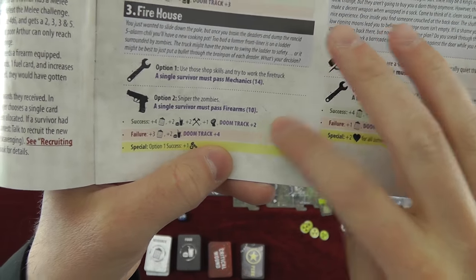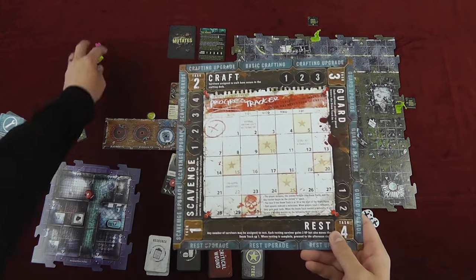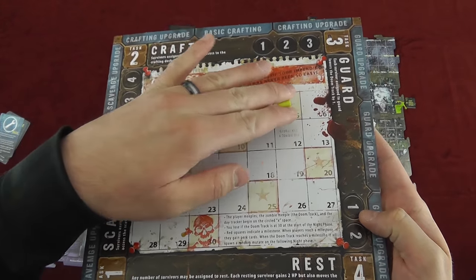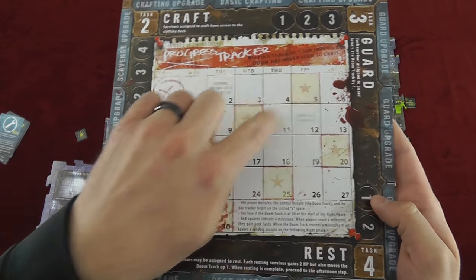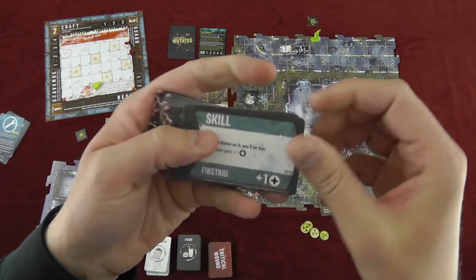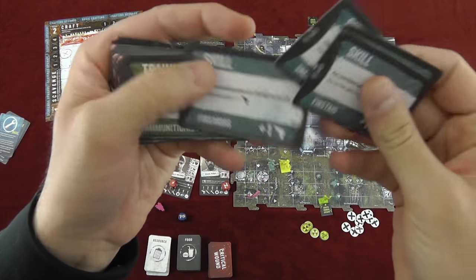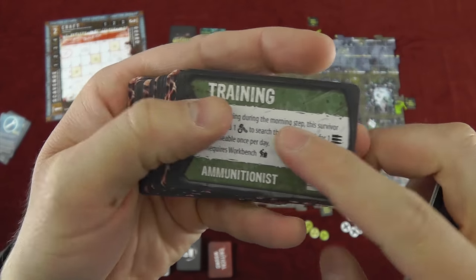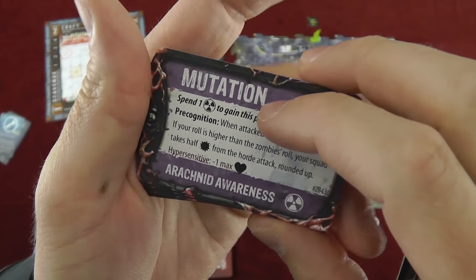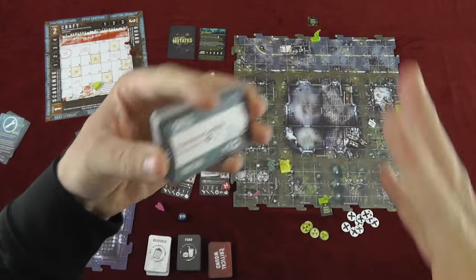Sometimes the scavenging will move up the doom track. Every player has a meeple on the doom track, and as characters kill things and gain experience they move up, reaching a milestone every five spaces. That allows you to draw from the perk deck, and these perks increase your skills such as medicine or mechanics. You also get training cards, which give special abilities. Sometimes you get mutations, which require spending biohazard or radiation symbols to gain — otherwise you can't select them.